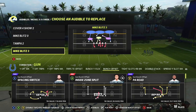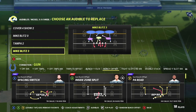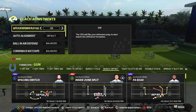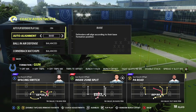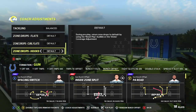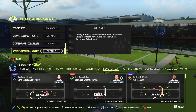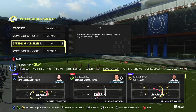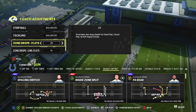As far as audibles go, I would recommend Cover4Show2, MikeBlitz0, Tampa2, and MikeBlitz3. As a quick reminder, we're setting these audibles in Nickel335 wide, not in Nickel335. For coach adjustments, this defense should be run with auto flip on and auto alignment set to base. I like to run option defense on conservative. With zone drops, this defense can actually be run without zone drops on at all, but if you have them on, they should be down distance and opponent dependent. I like my curl flats — the purple zones — set somewhere between 5 and 10 yards, and my flat zones — the light blue zones — set somewhere between 20 and 25 yards.